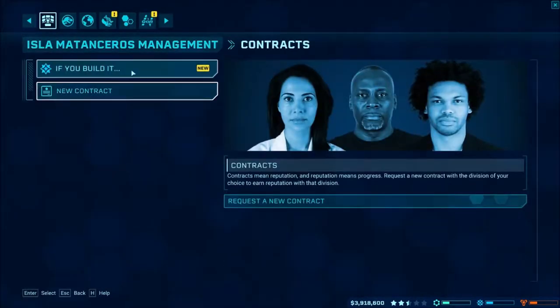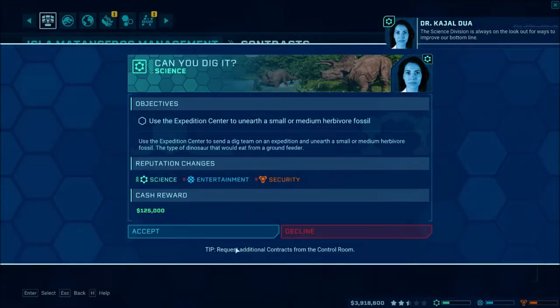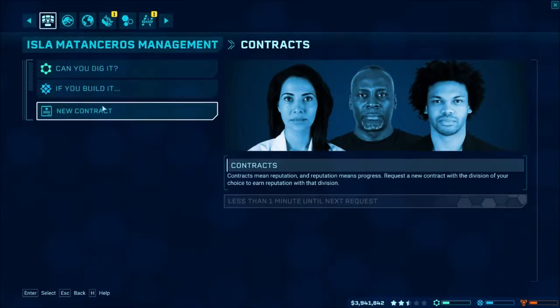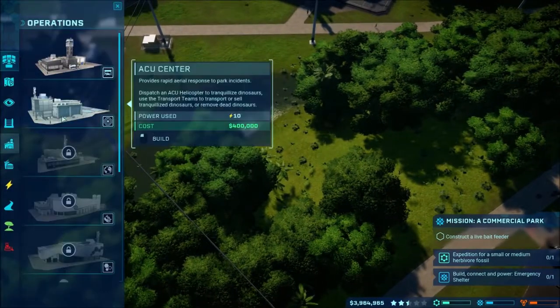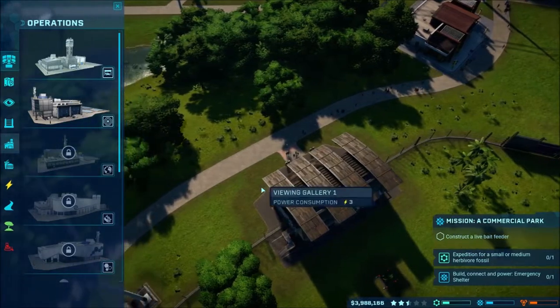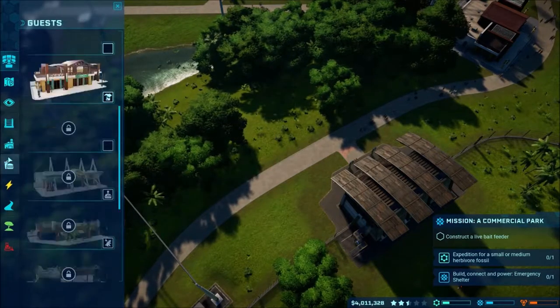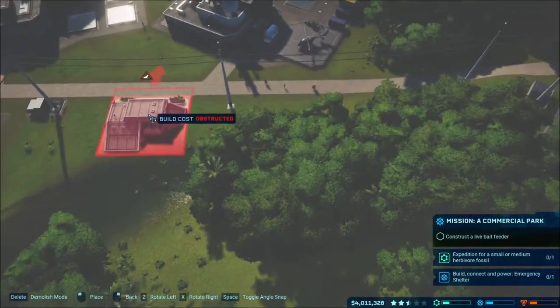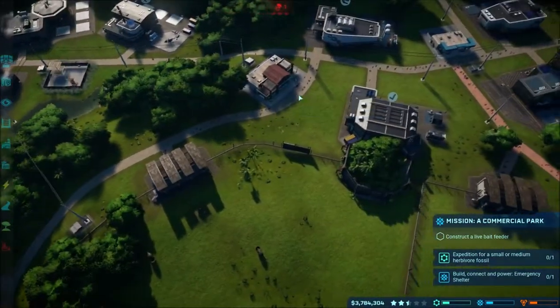We got a mission: build and connect an emergency shelter. Where are those? Probably in here — there it is, emergency shelter. Right in here is where I would like to place it, and we'll put that there so it's all set up.